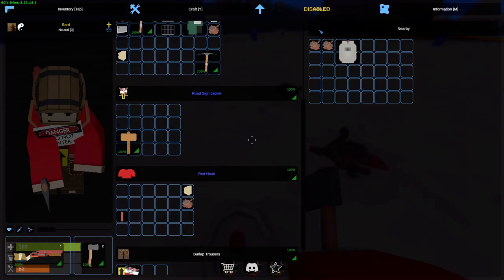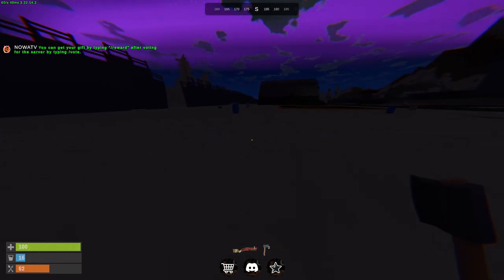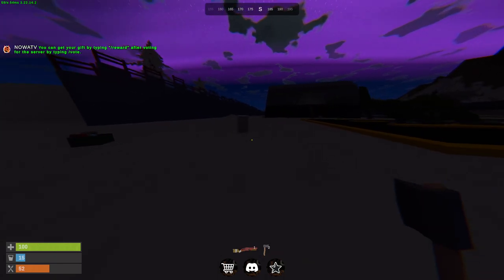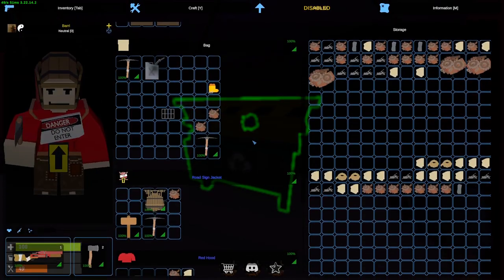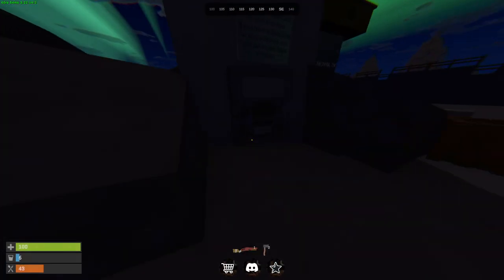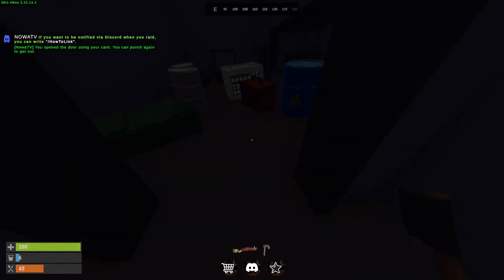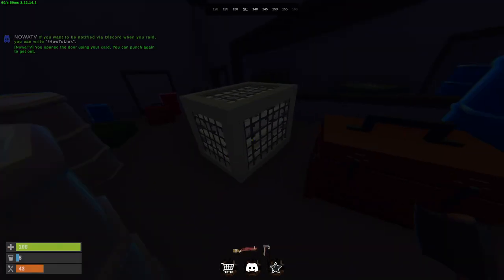I'm back at the airfield for another component run. Last time we didn't go inside the blue keycard area — I have to figure out where it is because I have no clue. All these items will be put into the recycler. We got a ton of components — my inventory is definitely full. Most of it is just scrap. This is the entrance to the blue keycard. All we have to do is literally just punch it.